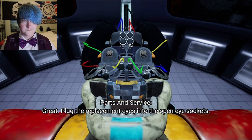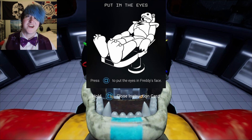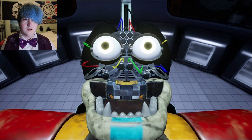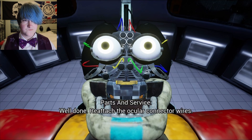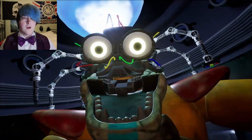Okay great — plug the replacement eyes into the open eye sockets. So press... sorry, this kind of just happened. I thought there was going to be more of a moment. Okay, so put in the eyes — press square to put the eyes into Freddy's face. Cool. Reattach the ocular connector wires. What — did I get that wrong? Oh no, this is going to be this all over again. See you in like an hour.